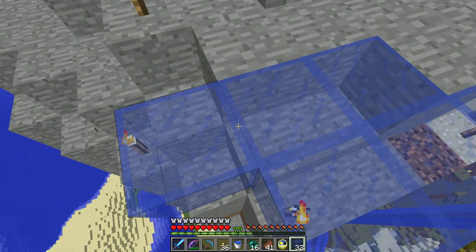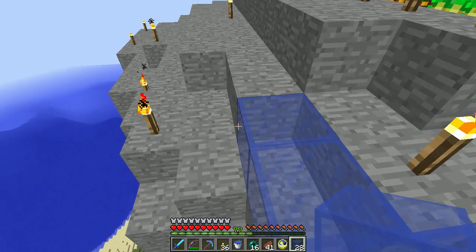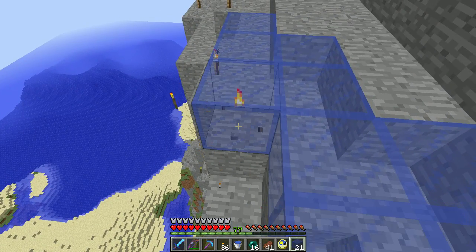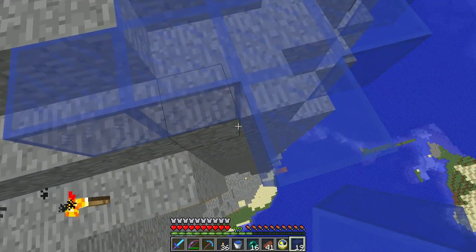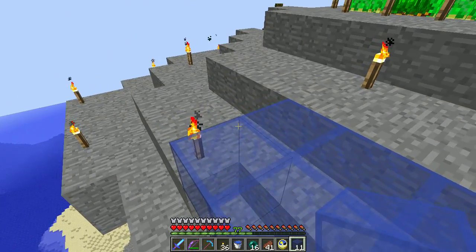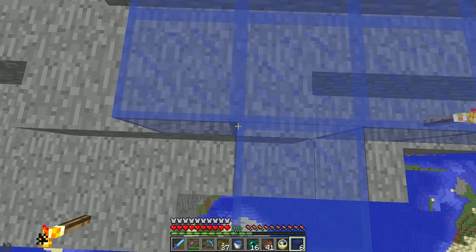That's the idea at least. I'm going to do this and I will eventually figure out if I want to make it round, make it a disc, and maybe make it part of the overall design. But for right now I just want to get an overhang of glass so that I don't have to worry about coming up the stairs and seeing a creeper deciding it's going to try and blow me up.